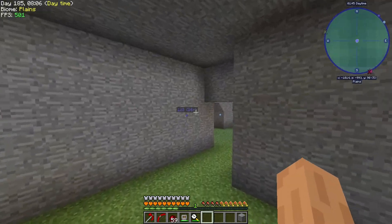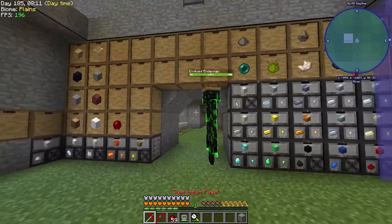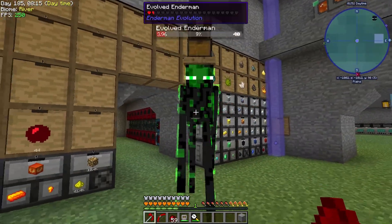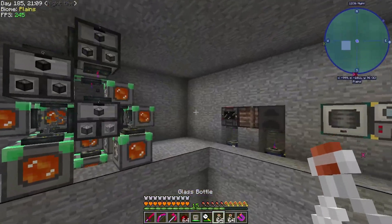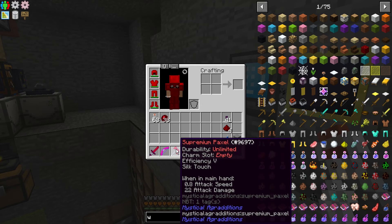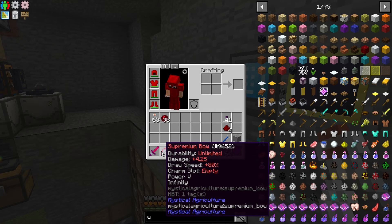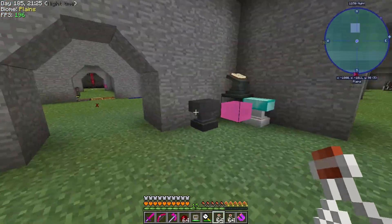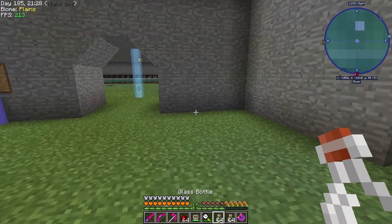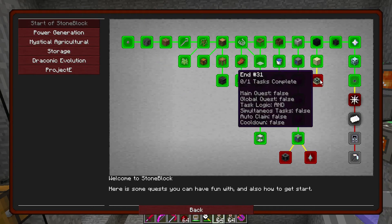What I'll do is make some enchantment books for this and add them on. I also crafted a supremium sword because I realized we would get a little more attack damage with the sword rather than the pickaxe. And yeah, we got them enchanted now.